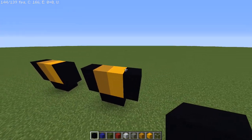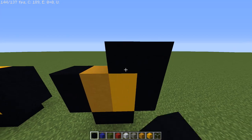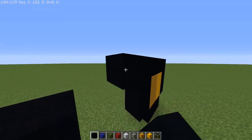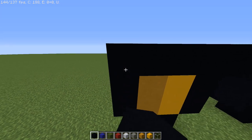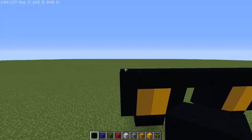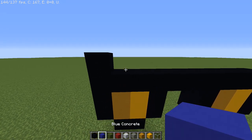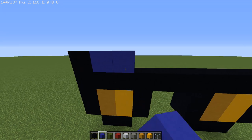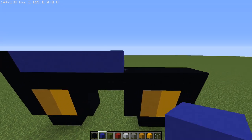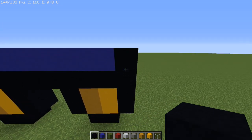Now we're going to connect both legs. This is where we put a ton of black concrete — we're going to have ten black concrete pieces. On the layer on top, we're going to have a black concrete, then eight blue concrete, then finish it off with a black concrete.